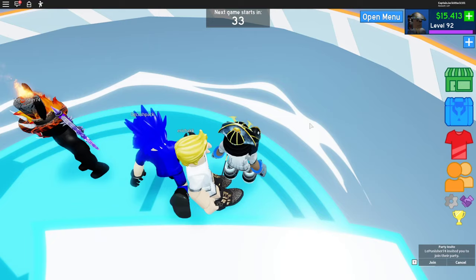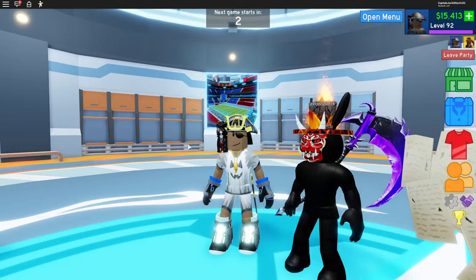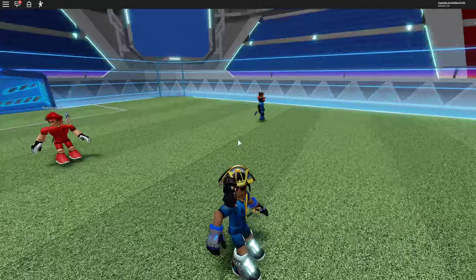Looks like we got Lay Punisher in the building once again. So Lay, we're going to be joining your team my man. We got OP Christopher in the house and we also got Lay Punisher in the house. Look at that — he looks freaking scary with that mask right there. Better not get too close to him.